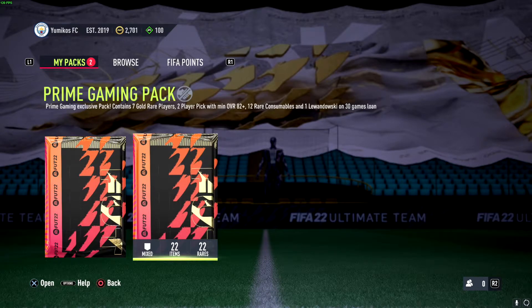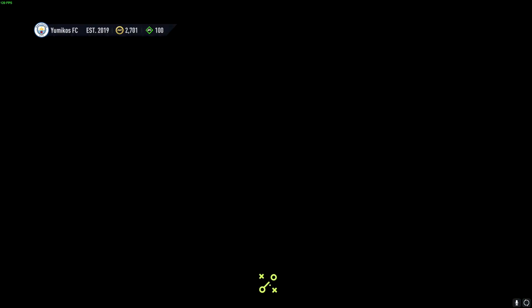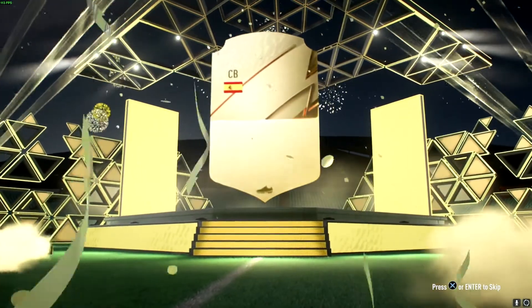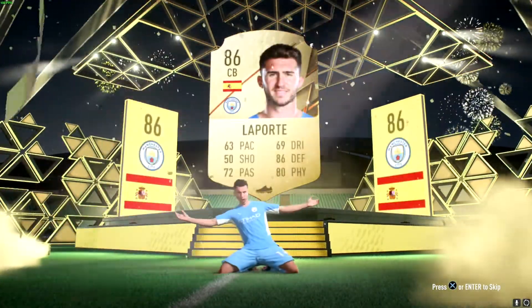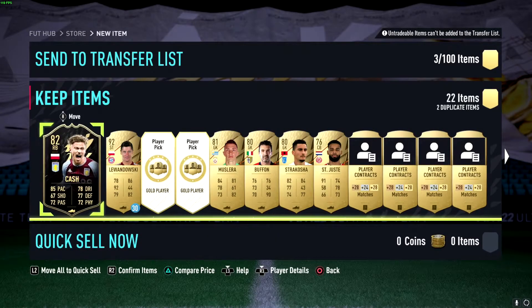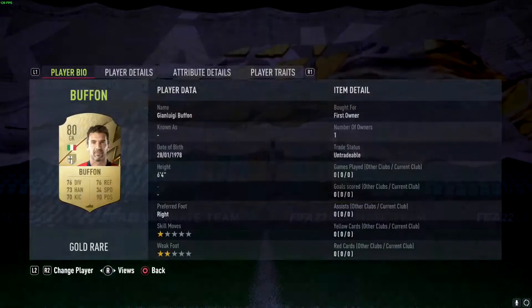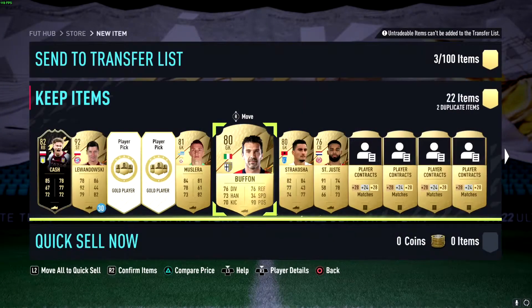So we do get seven rare gold players, two player pick packs with an overall rating of 82, twelve rare consumables, and one eleven versus thirty game, which is actually pretty good. Of course if you play that game more it gives you the 30 games. And we get Laporte — I mean we'll take it — and we get Maignan. That's not too bad. Oh there we go, Gianluigi! Look at him, Gianluigi! Big Gianluigi!